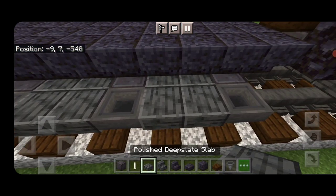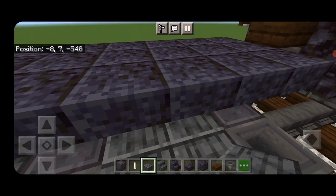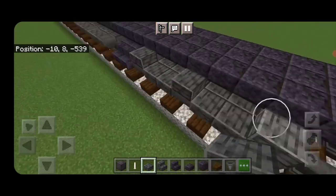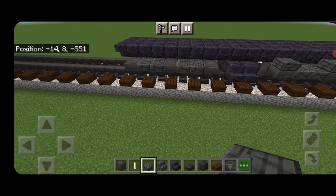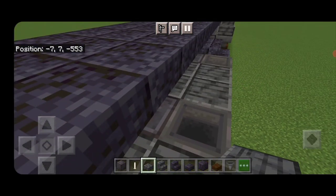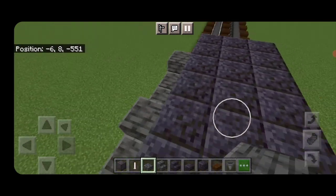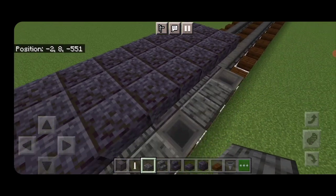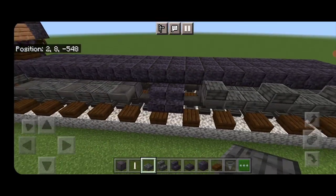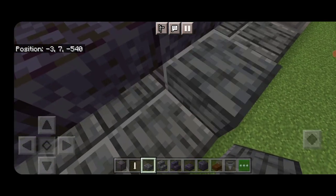Come through on top of the trucks — you'll need to crouch. Everywhere there's a hopper, put a polished deep slate slab above it. Do the same for the other truck: slabs above those hoppers. One more corner to go — slabs above these three hoppers.